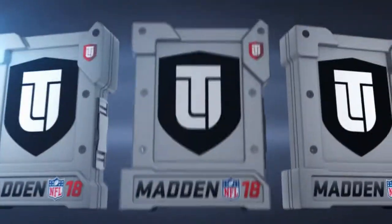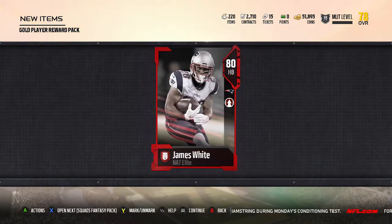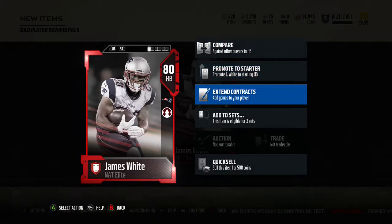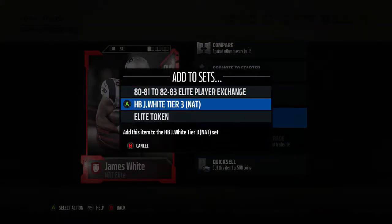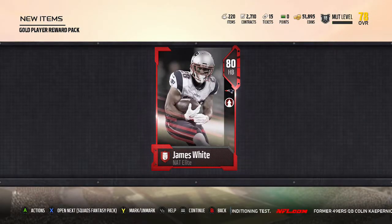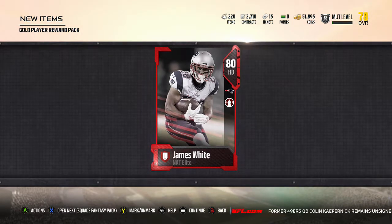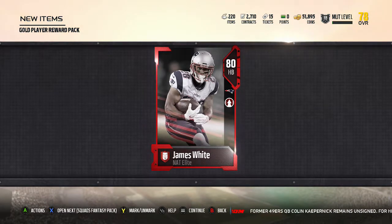It's a red pack but it's not a red player — it's just a gold player. Oh no, it's an elite James White, not auctionable. If I pull that tier three David Johnson I will lose my mind, so I'll be investing a lot into getting that elite badge.